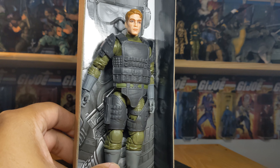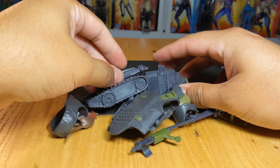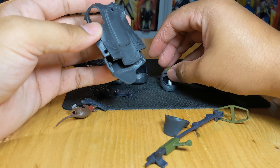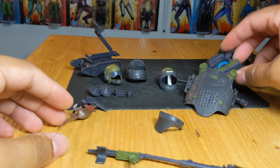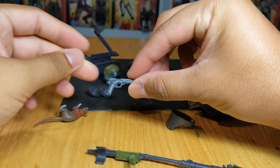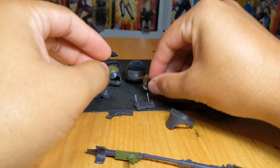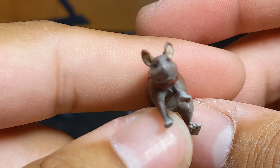In terms of accessories, this is the big pile. You get two mines, all this armor gear, helmets, a sort of bomber jacket, armor pieces, a back piece, the remote for the drone, a pistol, and of course the pet rat — Apsara. We'll take a close look at the pet first.